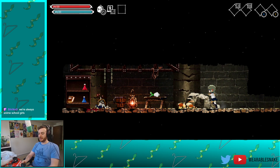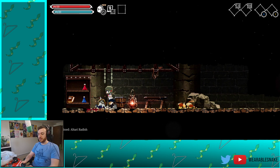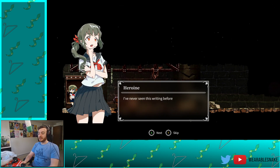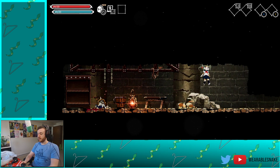Was I supposed to be able to do that? I found a radish. Found a dead guy. Found MP and HP potions. And a journal: 'I've succeeded in eliminating the memory of the subject, but the brainwashing is not going well. I'll try the brainwashing again with a more toxic substance next time.' Never seen this writing before — so how can I read it? It's all in your mind, anime girl.